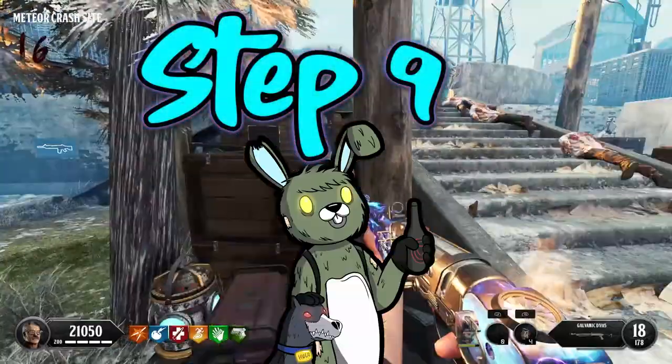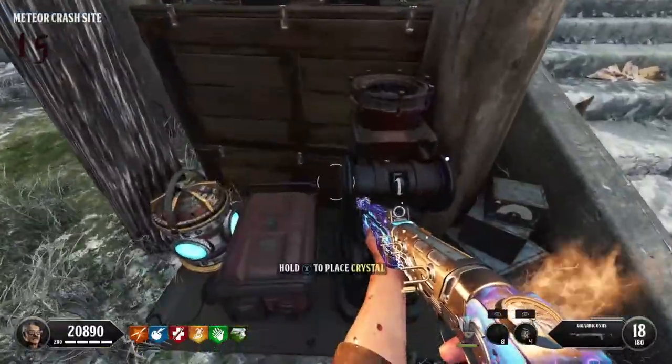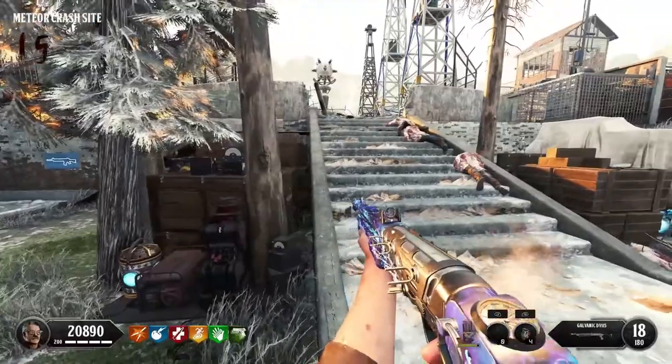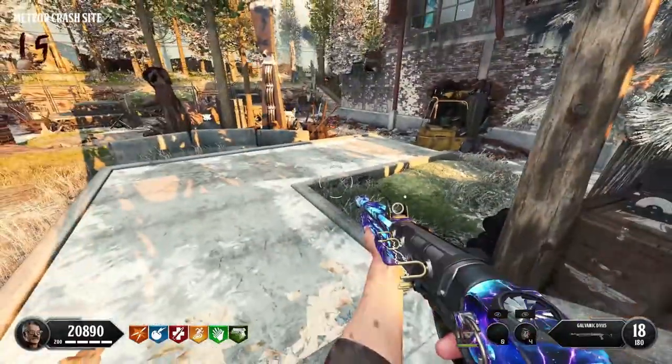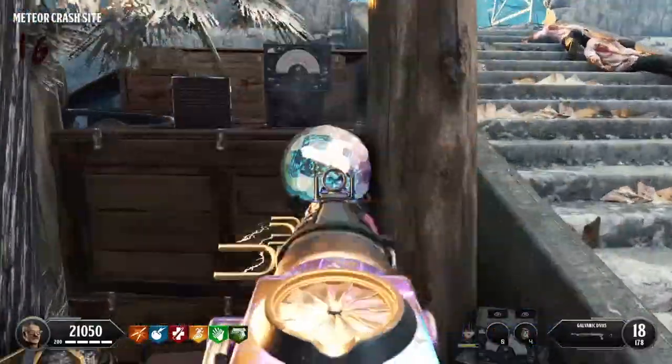Step 9. To the left of the Pack-a-Punch stairs you can place the crystal on this weird machine. You now need to get shot by a Valkyrie, so just wait until you get a Valkyrie round and stand next to this. Once it's complete you'll see it sparking.